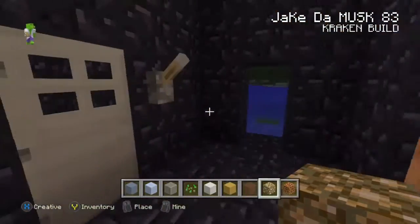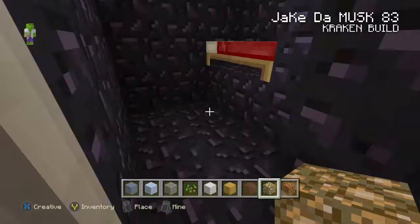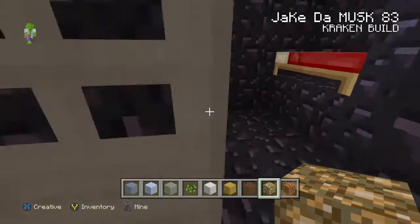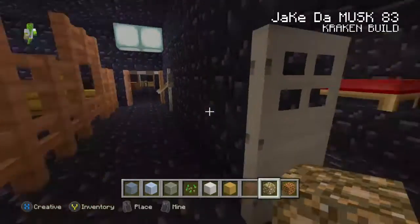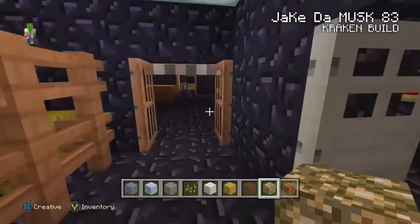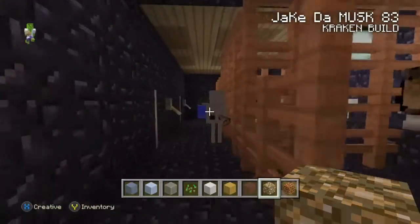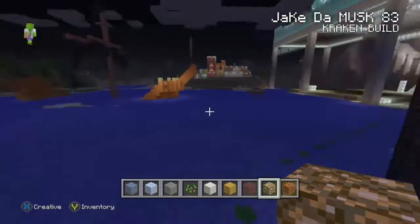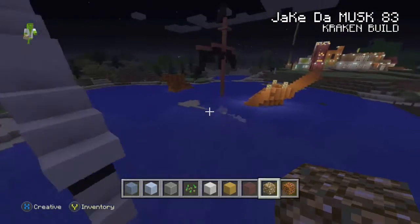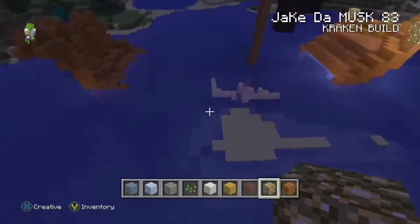This is the animals area, so we have animals on board — we don't have to go to shore and we don't starve, we have our meat. These are just the cells. It's kind of like the Black Pearl — I used obsidian for that, just for the Black Pearl look.